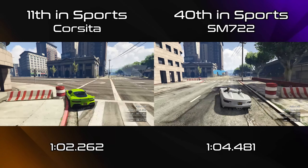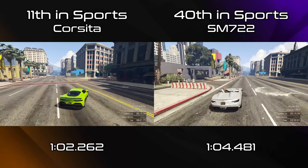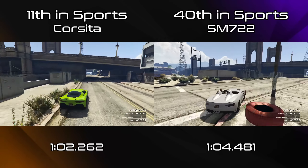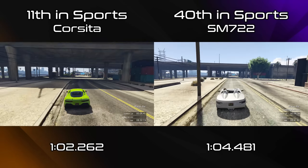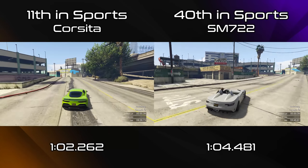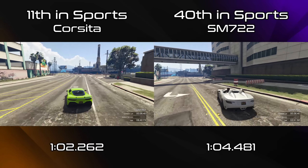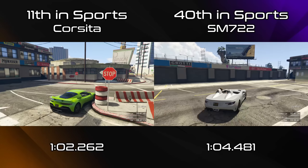Obviously with it being 40th place in the sports class, that's just because sports has so many cars in it now. A 1 minute 4.4 is a pretty respectable lap time for a sports car — back in the day that would have been one of the very top lap times. But as it is now there's more than 90 vehicles in the sports class, it's ridiculous. So even though it's 40th place for lap time, it's still pretty decent — bog standard sports car level of performance.